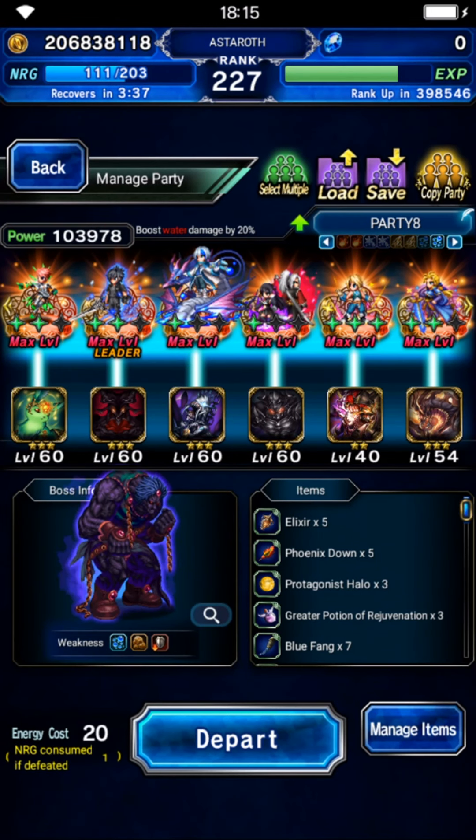Hello and welcome back to another episode of FFBE. Today we are in Dark Vision Festival again — Dark Vision 15, Area 5, Stage 1. This is a Physical Domain of Water and Earth, and the boss is a human-type monster. The first two stages are not that hard if you have the right units.